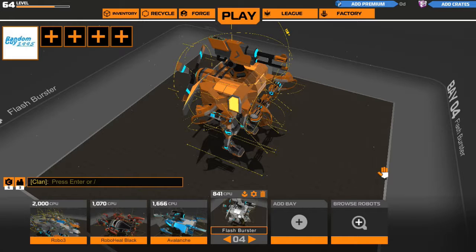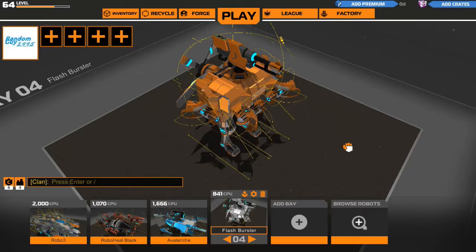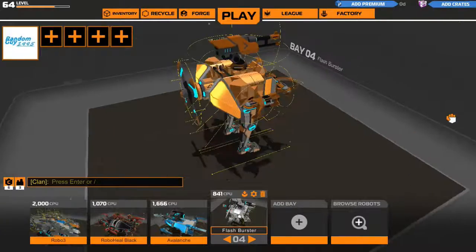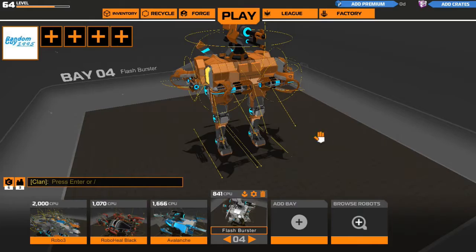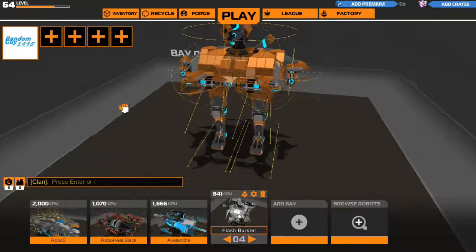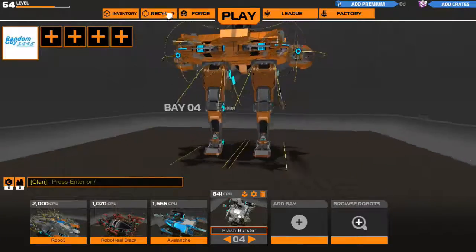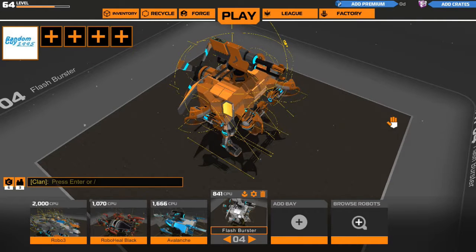Hello guys, welcome to another bot review video with me, Random Guy. Today we're going to review a bot I made called Flashbuster. As you can see, we have four plasma, one epic and one arrow flag rare, two rare legs, and an epic propeller. There are also some struts and electro plates. I did some traversing on the connection points of the weapons and some rough forcing between the legs. It did very well — I'm quite impressed and satisfied with its performance on the field. Without further ado, let's show you what it's got.